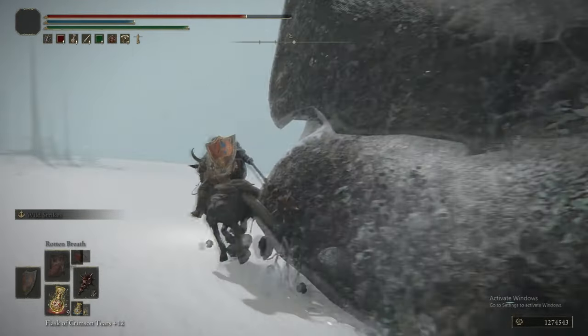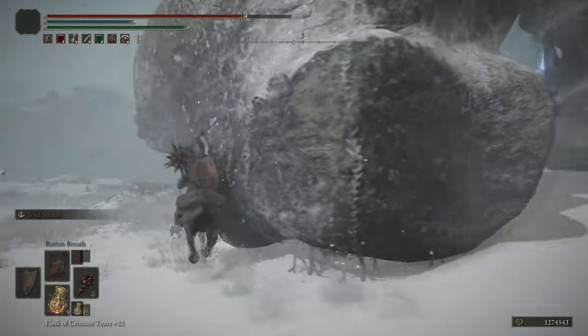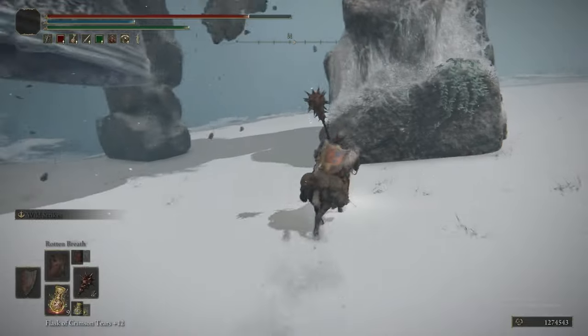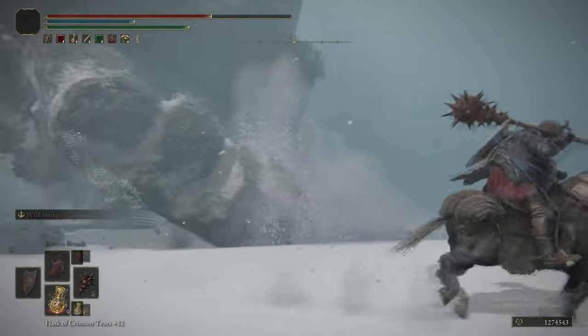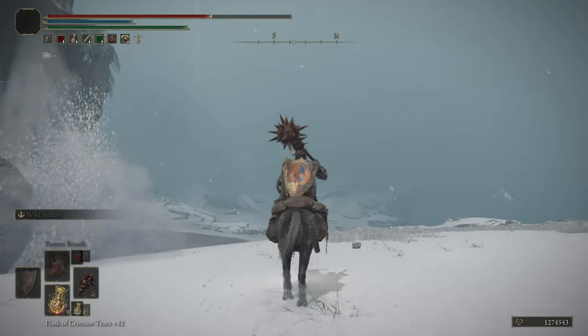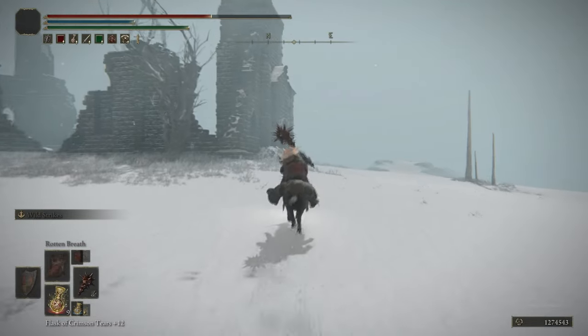It takes forever to get these things to come down. As soon as you see the rocks in the middle start to fall, you'll know you've done it. Then just get the hell out of Dodge — do not get sat on. This will also despawn any mausoleum knights in the area.